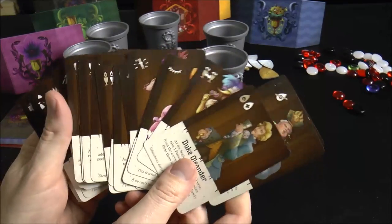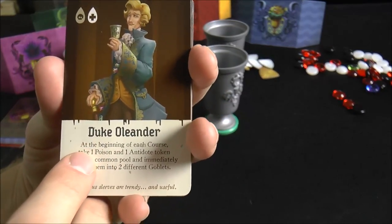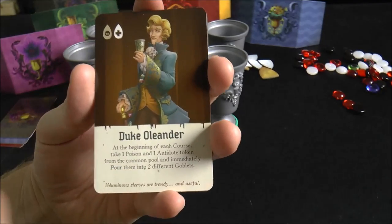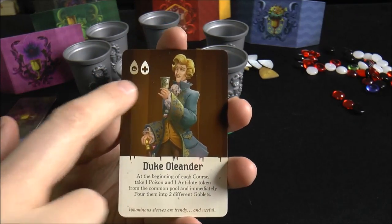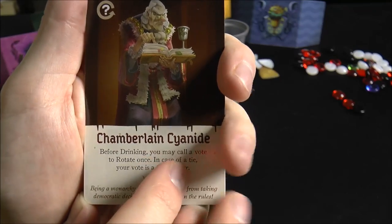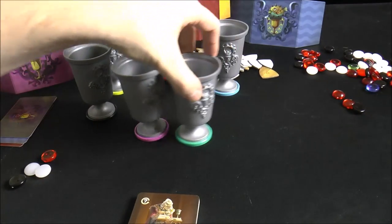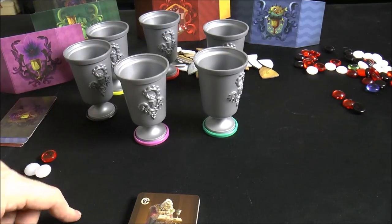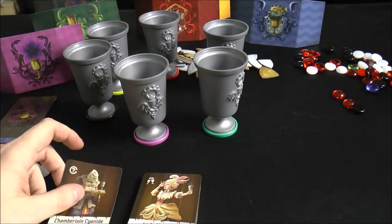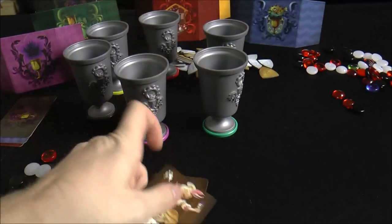You also shuffle and deal out character cards - there's a whole mess of these with different special abilities that let you break the rules. For example, one says: at the beginning of each course, take one poison and one antidote from the common pool and pour them into two different goblets, giving you more information. Another lets you call a vote before drinking to rotate all the goblets once around the table. Another breaks the rule of peeking - you can peek into any goblet, not just your own.